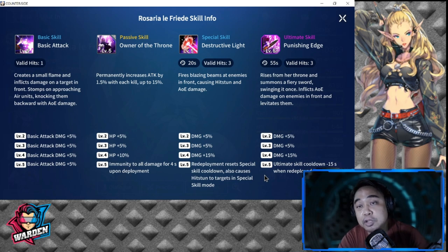Her special skill is Destructive Light, with a 22-second cooldown and 3 valid hits. It fires a blazing beam at enemies in front, causing hit stun and AoE damage. From levels 3 to 5, it adds a total of 25% additional damage. At level 5, redeployment resets the special skill's cooldown and also causes hit stun to targets in special skill mode — a nice bonus when she's redeployed.